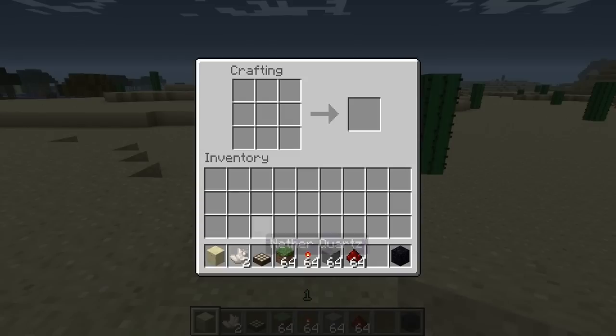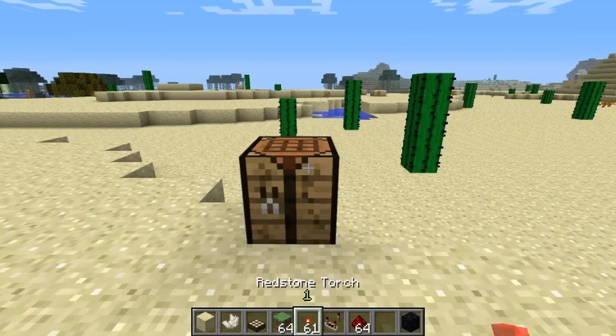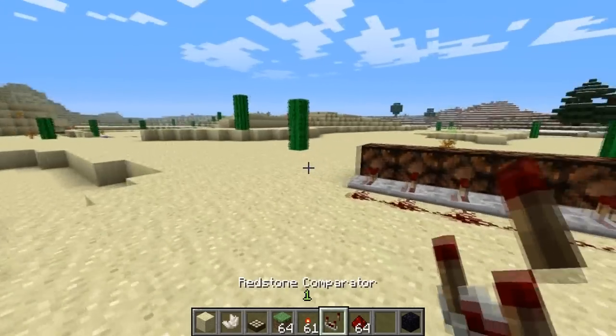Nether quartz also has another use for the redstone comparator. If we place the nether quartz in the center, redstone torches around it, and then some stone, we get this repeater-looking thing called the redstone comparator. I'll show you what this does in just one second.